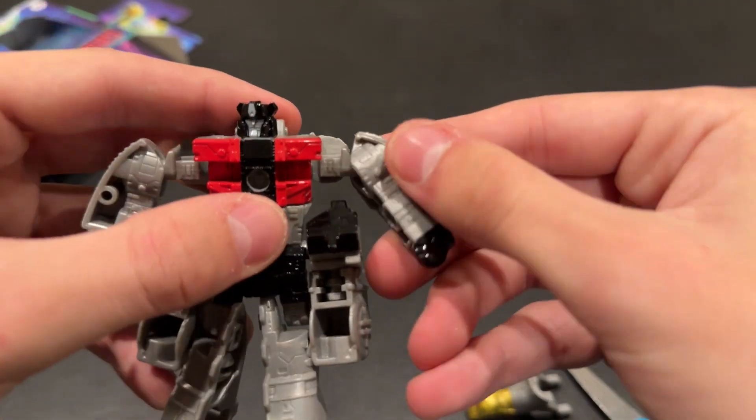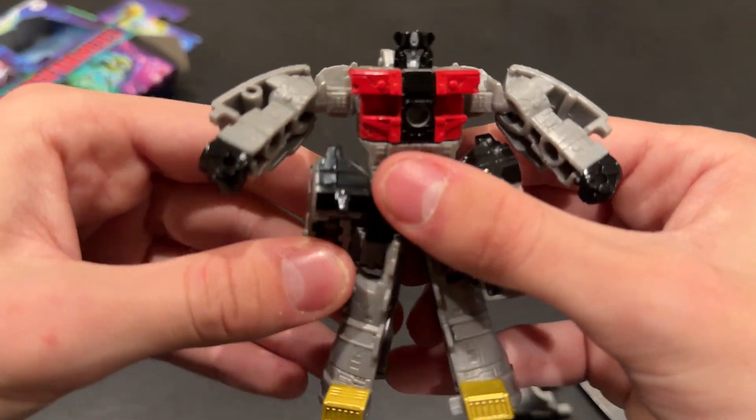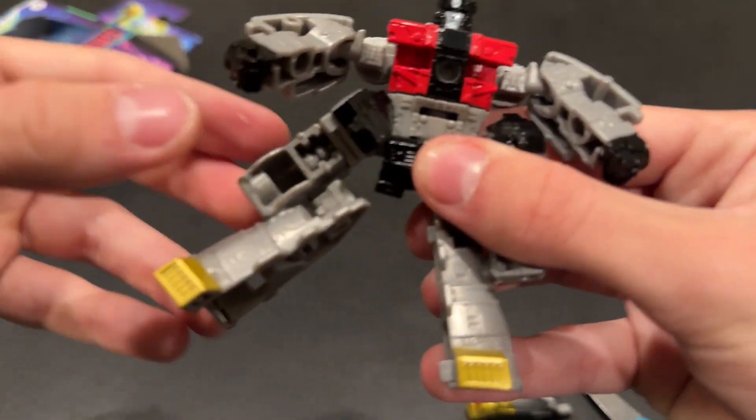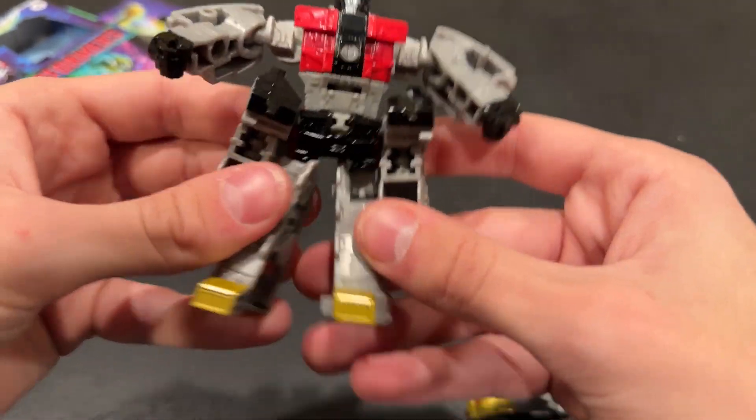And here we have... Sludge. Okay, first impressions: he looks super clunky and he feels super clunky. Oh, that's how his legs work — this is super weird.